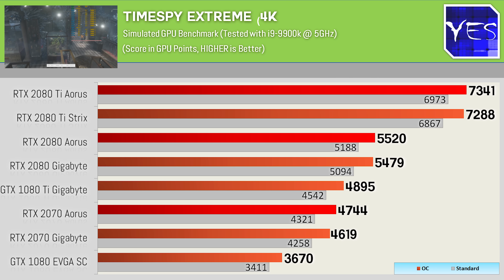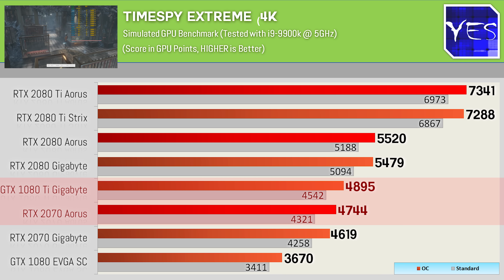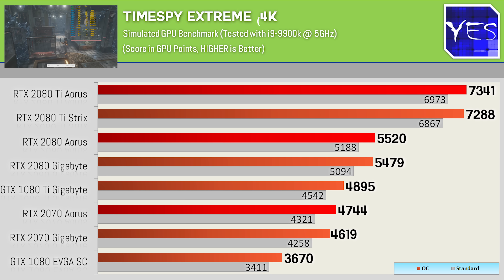Moving over to Time Spy Extreme, this is where the RTX cards really shine compared to the 10 series cards, pulling comfortably ahead — with the 2070 surprisingly coming very close to the 1080 Ti. The overclocks on the 2070 in particular were quite impressive, also on the 2080 Ti, while the RTX 2080 didn't go as high as the others in terms of actual margins.